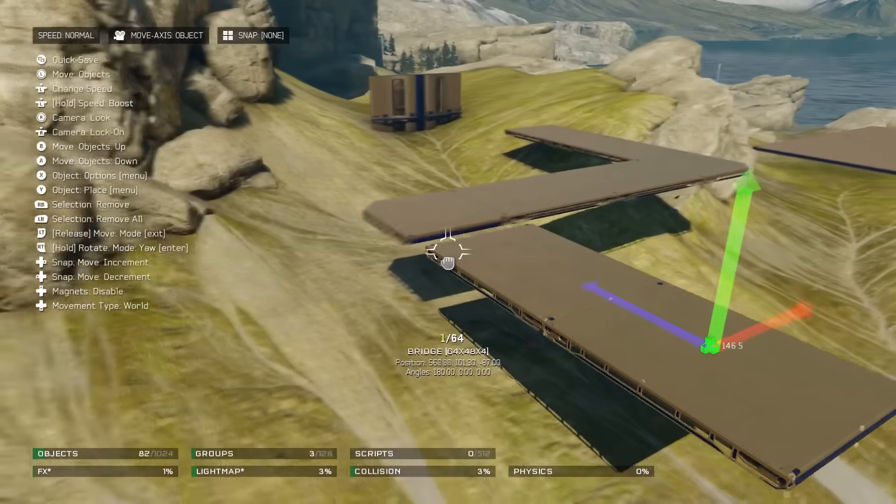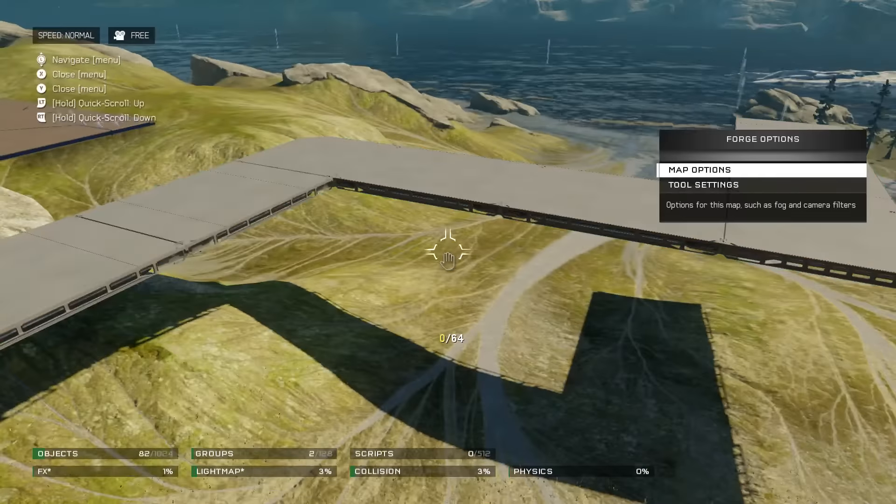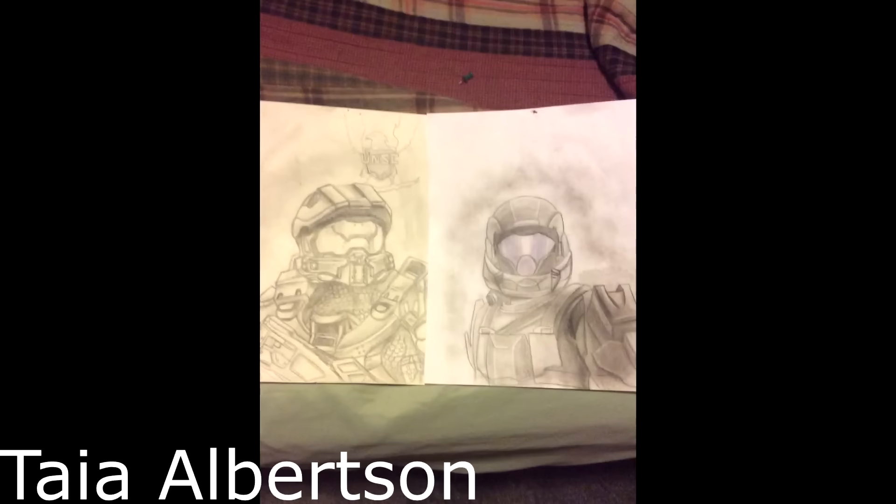Before this episode comes to a close, it's time to display the winner of this week's Halo fan art. This week's winner goes out to Taya Albertson, who did a fantastic drawing of Master Chief and a Helljumper. This week I had really good submissions and it was really hard to tell who would get the win, but what put this drawing on top of the other submissions is the shading. The shading here is fantastic. Great job Taya.